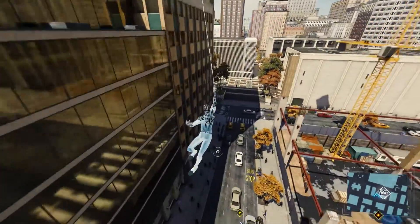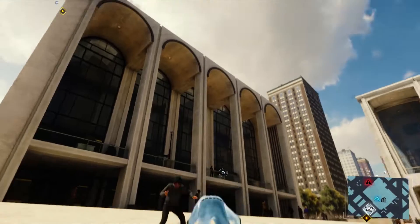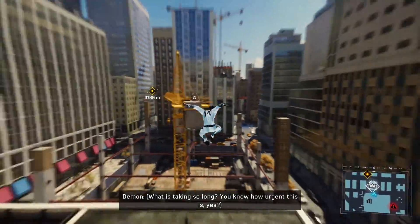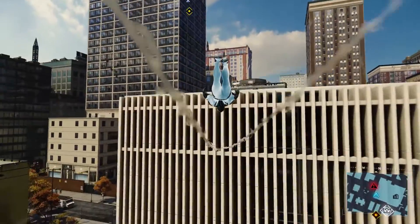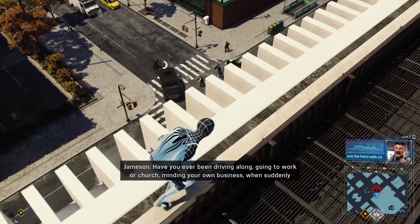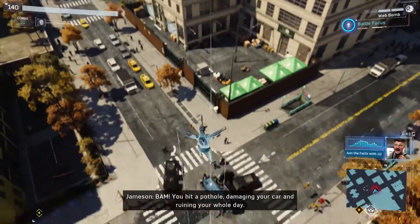There's plenty of boosting if you've got the right timing. As an example, if I web zip up to a ledge and press the X button, I'll get a boost out of it — and you can do that with pretty much every surface in the game. You can also run on walls, run up walls, and do all sorts of things like that.